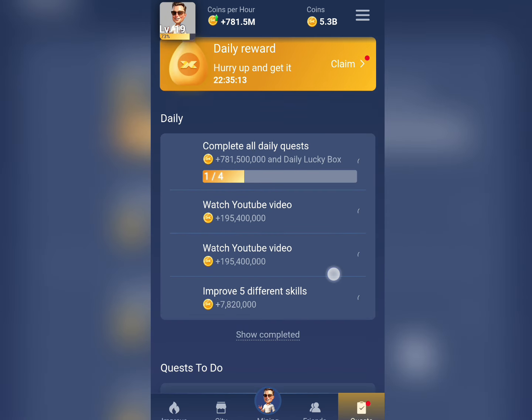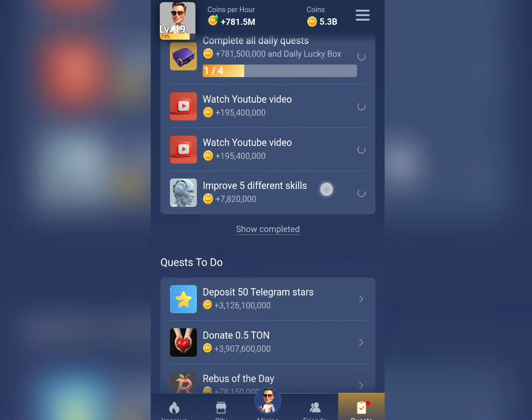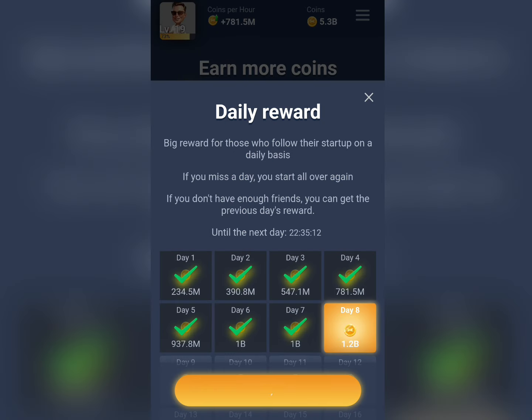The next thing you should do is make sure you complete the daily tasks every day — like the daily rebus and similar activities. Don't forget to claim your daily bonus every day you sign into the X Empire app, because this also helps boost your coin balance.